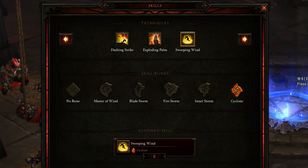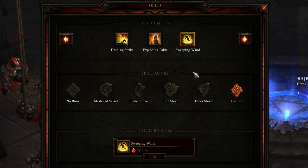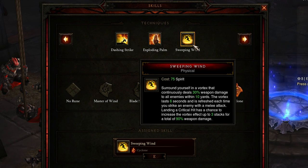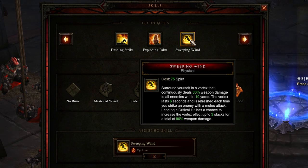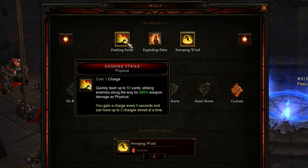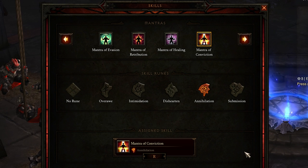Next up, you might want to change around Sweeping Wind with Cyclone. A lot of monks right now are running Exploding Palm, but Sweeping Wind with Cyclone is very useful. You want to have this ability active at all times with three charges, which means there will be a whole lot of cyclones moving around you. However, if you're not attacking for six seconds, the ability goes away and you need to reactivate it. You might also want to try Exploding Palm or Dashing Strike instead. Last but not least, Mantra of Conviction with Annihilation is a straight-up damage increasing ability. If you're dying a lot, you could switch to Mantra of Healing, but personally I've been having a lot of fun with Annihilation.